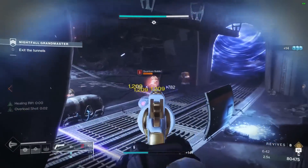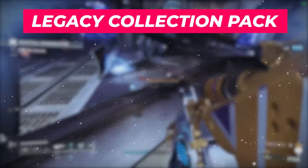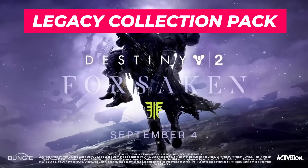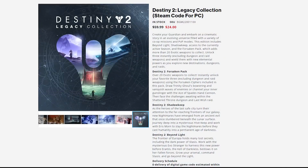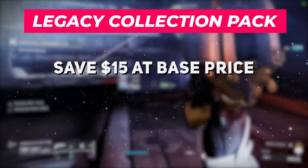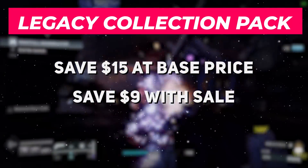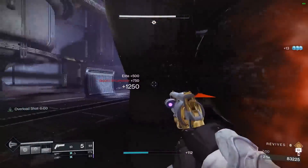Now, we talked about how this video will save you money, and the first way we can save is with the Destiny 2 Legacy Collection Pack, which contains everything we have mentioned so far — the Forsaken, Shadowkeep, and Beyond Light expansions — for $60 USD, currently on sale for $24. That is $15 of savings at base prices, and $9 of savings with today's sale prices if you buy the Legacy Pack as opposed to all of the expansions individually.